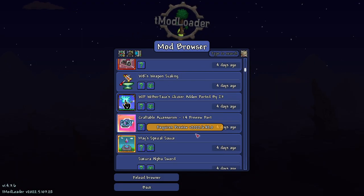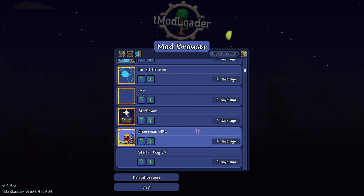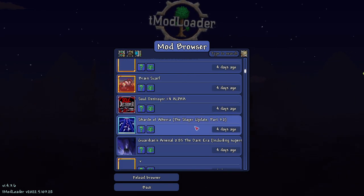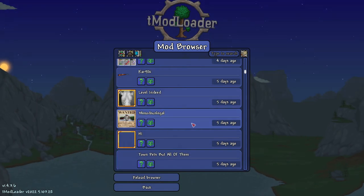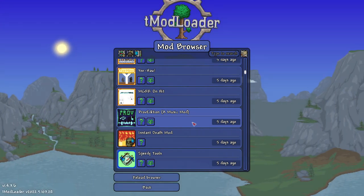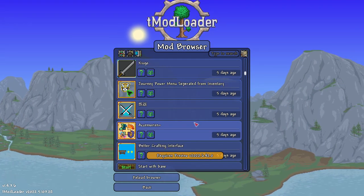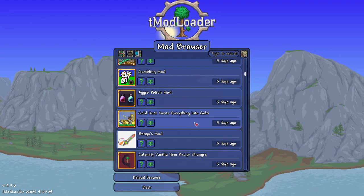Some of y'all get your info from me and Chippy and whoever else does these types of videos. Chippy more often than me, obviously. But yeah, it's out — so if you guys want to play tModLoader 1.4 officially without having to pop into the beta via the property settings on Steam, this is the default version now.